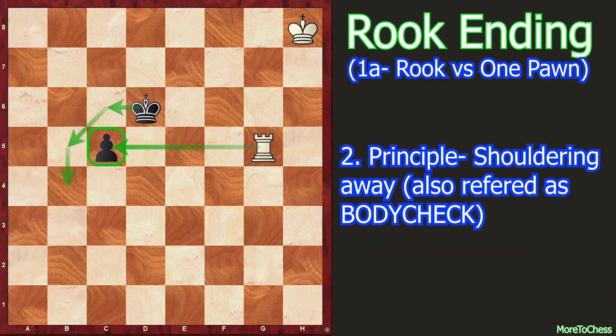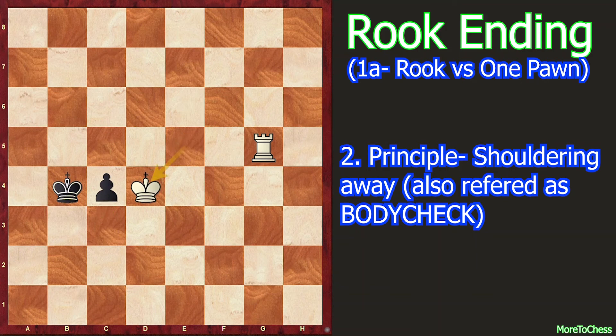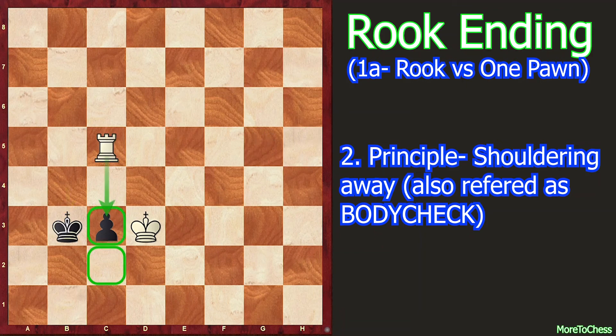After rook g5, Black plays king c6. Instead of king c6, if Black plays c4, it leads to the same cutting off position we already saw. So after king c6, king g7, king to b5 — the only path for the Black king. Now king f6, king to b4, king to e5, c4, king to d4, c3, king to d3 — because rook to c5 is not available. Then king b3, rook c5, and White wins.